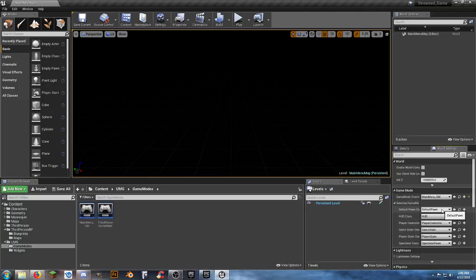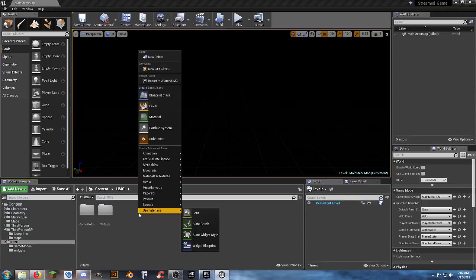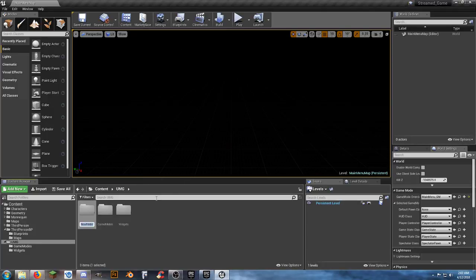The default pawn class is none — we don't want a player while we're in our main menu. We've got the basics going and the stream looks good, not dropping any frames. Going to select Save All so everything is saved. We have our main menu map and our own game mode — that was really easy to make. But we don't have a HUD, so let's create one. Make a new folder called 'HUD.'